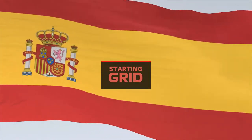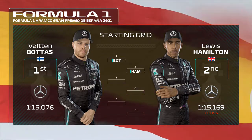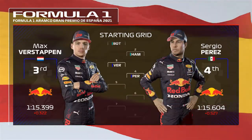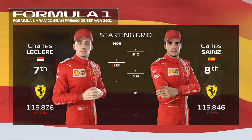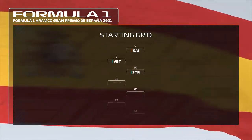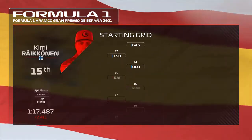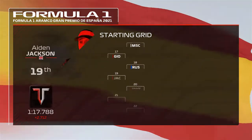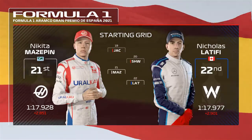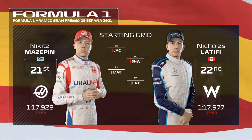Before we begin, let's take a quick look at the grid lineup for today's race. Good job yesterday from Valtteri Bottas - the Finn starts from pole position and it's Lewis Hamilton alongside. Looking down the rest of the grid: Verstappen, Perez, Lando Norris and Ricciardo. Leclerc, Sainz, Vettel and Lance Stroll. Fernando Alonso, Gasly, Yuki Tsunoda and Ocon. Raikkonen, Mick Schumacher, Antonio Giovinazzi and George Russell. Jackson, Schwartzman, Mazepin and Nicholas Latifi. It's time to go racing as we head to trackside for today's race.